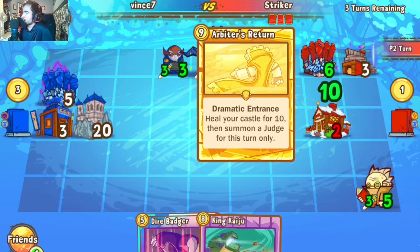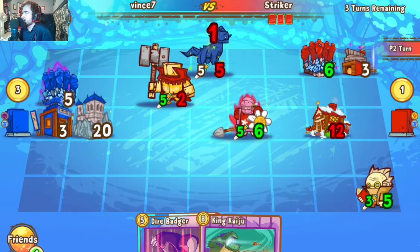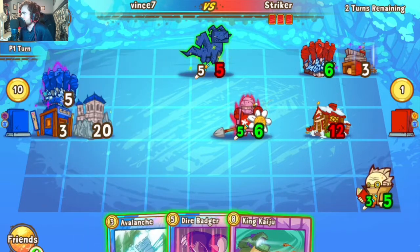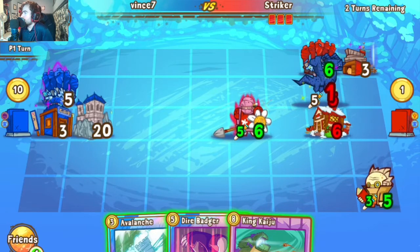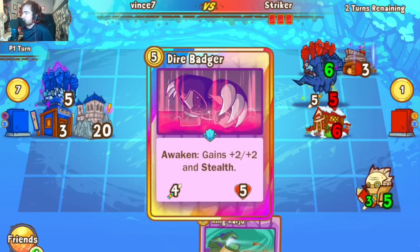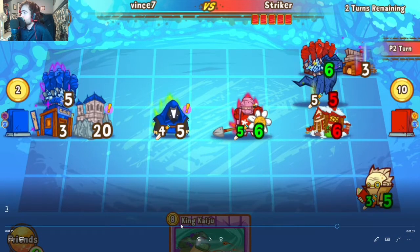Arbiter comes out and does some fun things — Magic Eater does a little extra chain on the Stone Drake. Stone Drake warps in and connects to the castle. Avalanche comes down and then Badger as well — this is where the damage haunt begins. That missed seven damage from Coru earlier could potentially have ended the game by now, depending on the Arbiter's return we saw earlier.